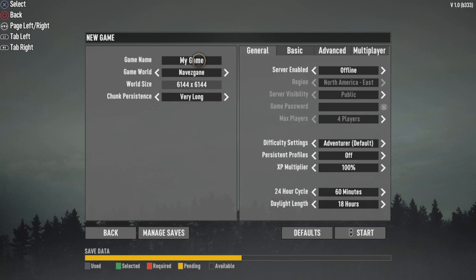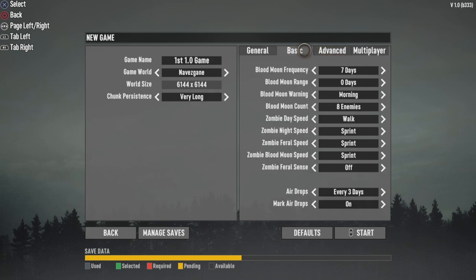I'm just going to name this 'first 1.0 game.' There we go. You won't be able to see me type in my stuff because PS5 is limited. We're going to go with Adventurer, because I know 7 Days fairly well. Let's take a look at basic stuff. Blood Moon Frequency — we can do up to 30 day, 20, 14 days, 10 days, or you can disable it. I'm just going to keep it box standard here, mostly standard stuff. You can even set it to random range.